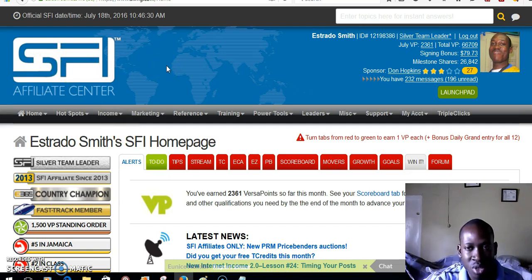I want to show you about SFI — how to navigate it and how to use it. To turn a tab into green, click on the tab and once you click on it, go down to the bottom where you see a blue bar. Click on the blue bar and then you will earn a point.